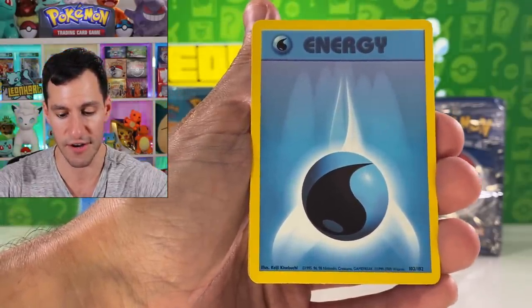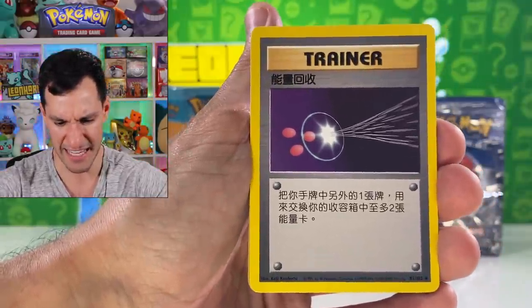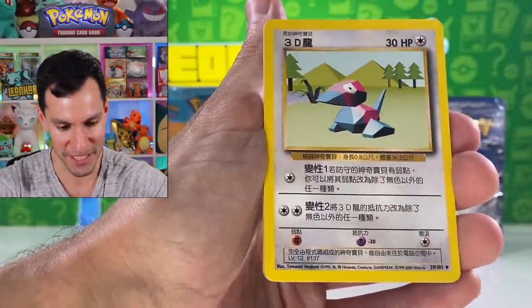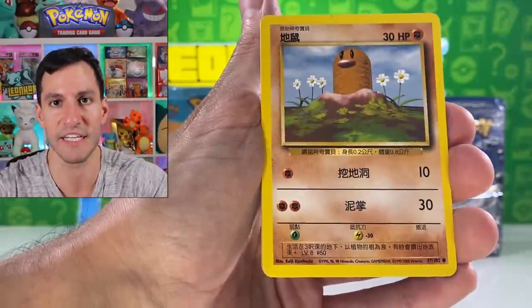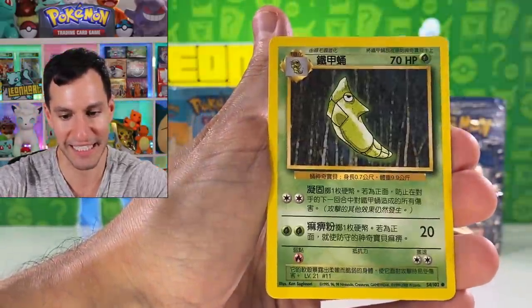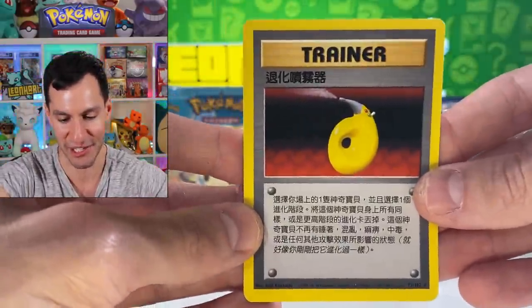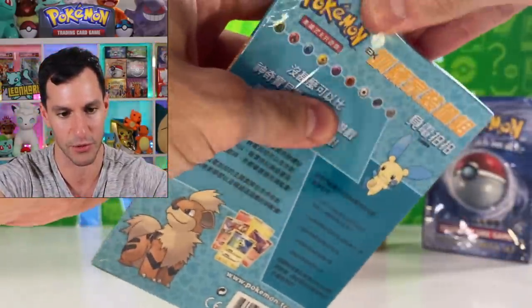I already pulled it in the most difficult form — First Edition base set English Charizard. This might be an energy retrieval, Poké Ball, Switch, Porygon in 3D — kind of cool to see how the border looks the same as regular cards but in a different language. Diglett, Charmander — could that be a sign? Gastly, Metapod, Doduo — is this the rare? And a Devolution Spray. I promise there will be more attempts at pulling Charizard on this channel.